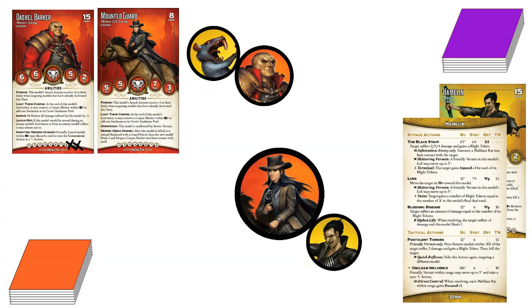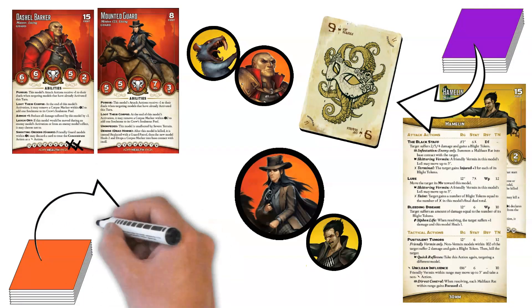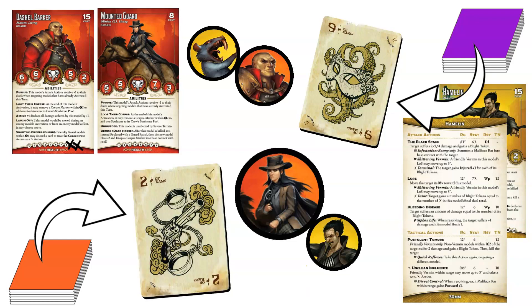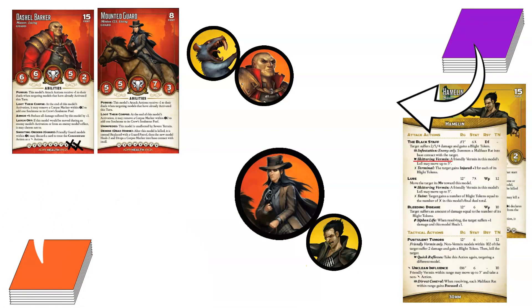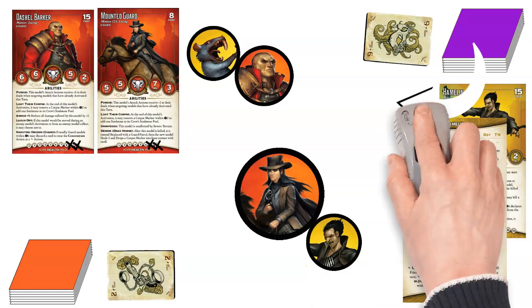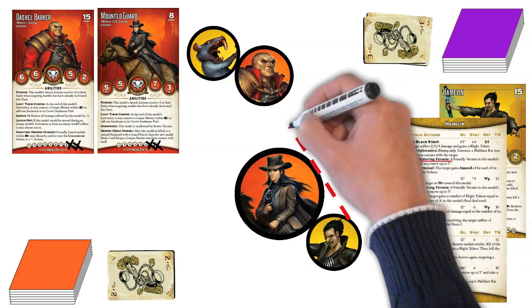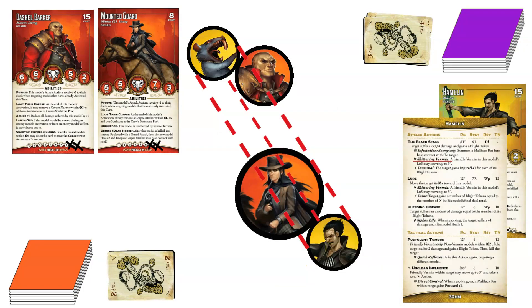Let's say it's a couple of turns later with Hamelin and Dashiell slugging it out. Hamelin has disengaged, and a mounted guard has charged Hamelin and finished her attack. Hamelin attacks the mounted guard with his Black Staff, which still has the embedded Crow. He flips a 9 of Masks for a total of 15. The mounted guard flips a 2 of Rams for a total of 7. Hamelin is thinking about that rat pestering Dashiell and chooses the Skittering Vermin trigger from the Mask he flipped, foregoing the Crow. He flips for damage and gets a 3, doing 2 points of damage to the mounted guard. When he tries to draw line of sight to that rat, Hamelin discovers the mounted guard and Dashiell Barker completely block his view, and he cannot see it. It's too late to change his trigger to the one from the Crow, and his trigger is just wasted.